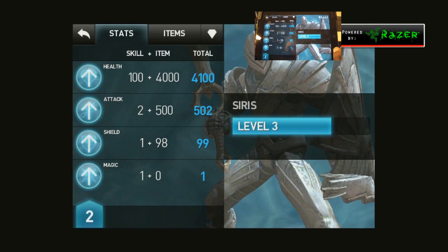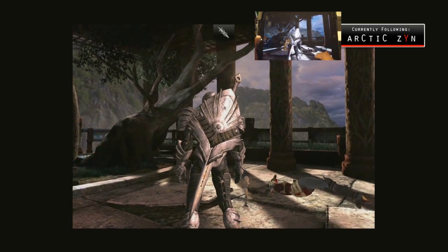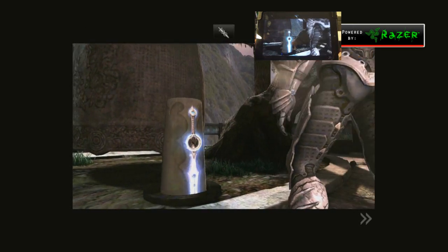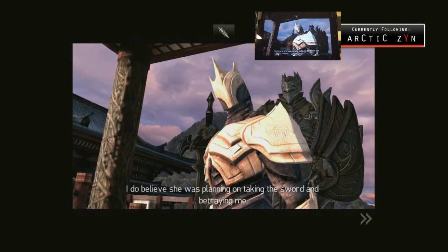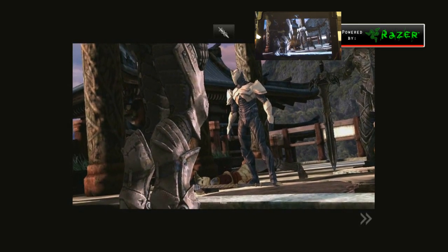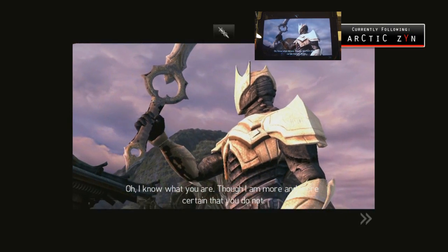Got another level up — leveling up my attack and magic. I won't spoil it but since the audio is out of sync I have to explain anyway: the Infinity Blade gets placed in there — that blade is very important to the story — and the God King is revealed to still be alive. He's Deathless, so you can't kill a Deathless. Only the Worker of Secrets knows how to do that. The God King now has back his Infinity Blade.